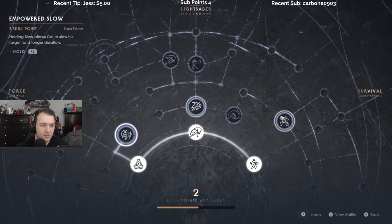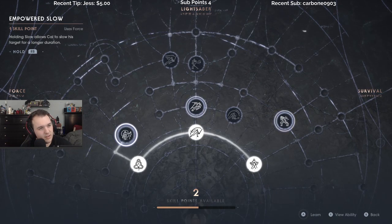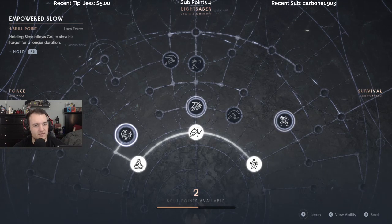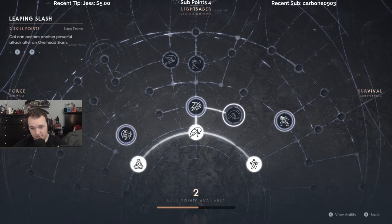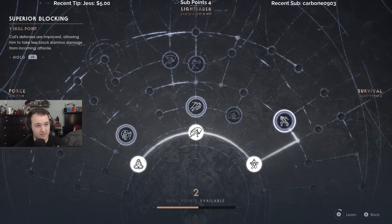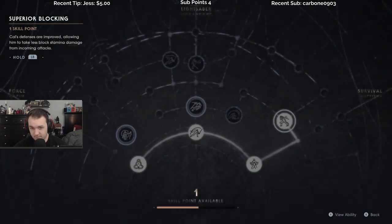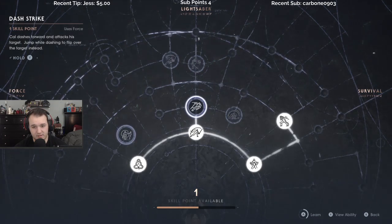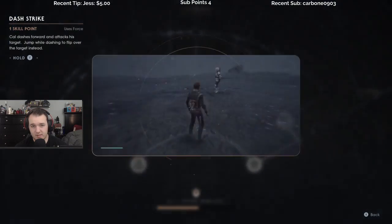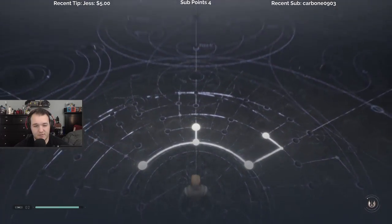Empowered slow, holding slow — allows Cal to slow his target for a longer duration. Cal's defense — yeah, I'll take the defense. And then I guess we'll take this one too — it's a dash forward.